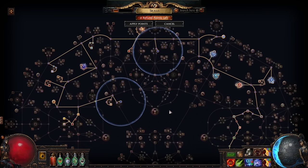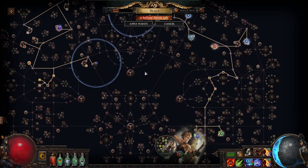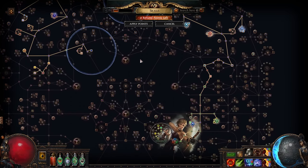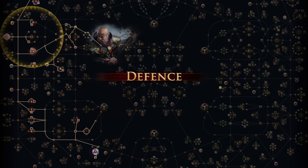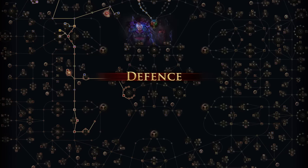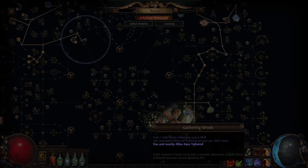Generally, we invest in critical strikes in our tree, gems and gear, which is simply an efficient way of pushing up our damage. The defences for this build are relatively simple. We'll invest in life and evasion, somewhat relying on our move speed, boosted by the special Deadeye ability, Tailwind, to get us out of trouble.